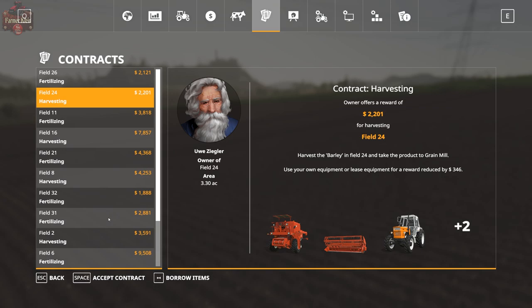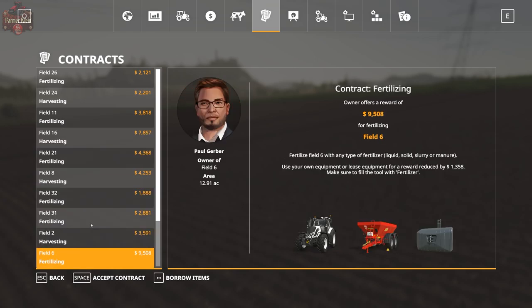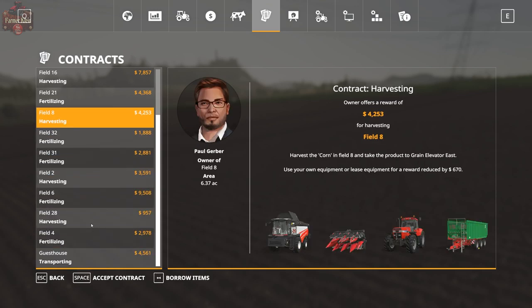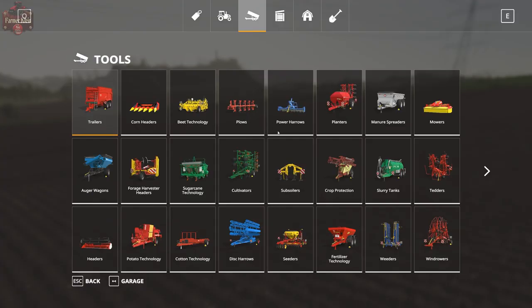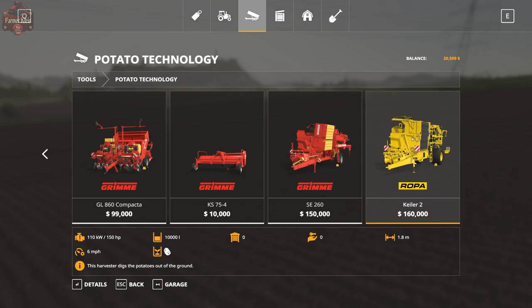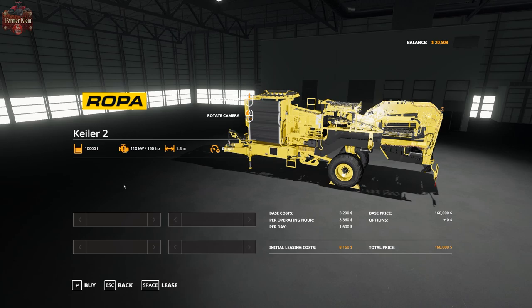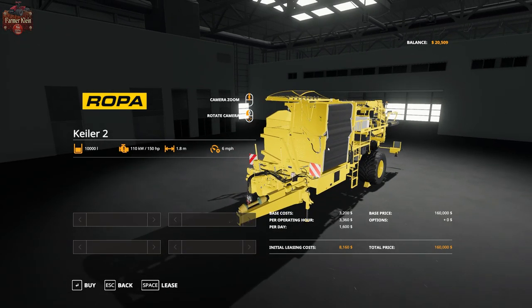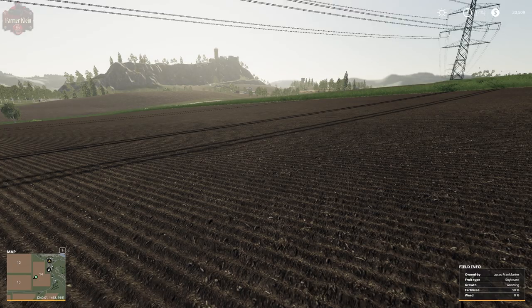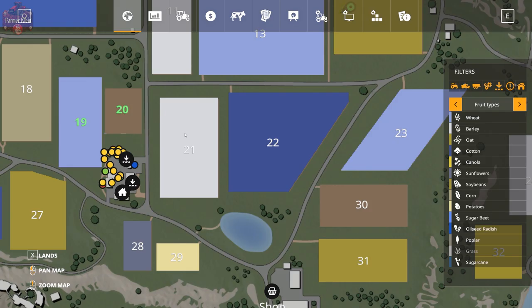Let's look at a harvesting contract. One warning: you may sometimes see a potato harvest contract with a pull-behind potato harvester. Please do not fall victim to it — the money looks really lucrative but the time involved is a lot, and in my opinion it's not worth it. Let's pick Field 8 instead and see how big it is.